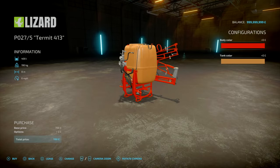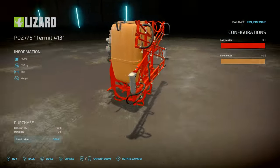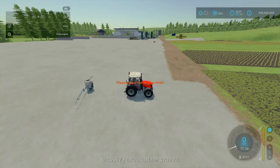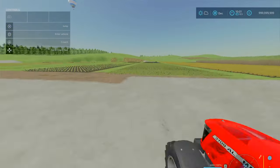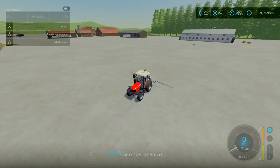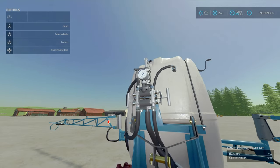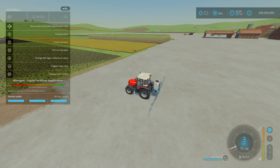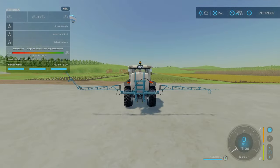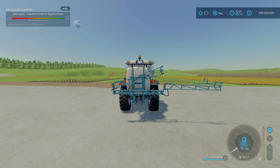For body colour you've got: red, red two, gray, gray two, and blue — which changes the boom and the whole body. Tank colour options are: yellow, yellow two, yellow three, and white. Hopping into our Massey here, it's a very simple piece of equipment but I do like the detail — all the pipes, valves and that. Looking at the left partial width, we've got 8 meters or 2 meters. When you start folding it there's a slow animation, but it's a realistic speed.